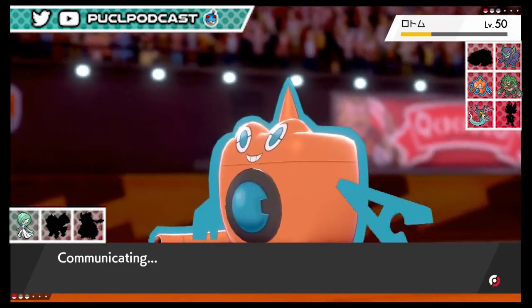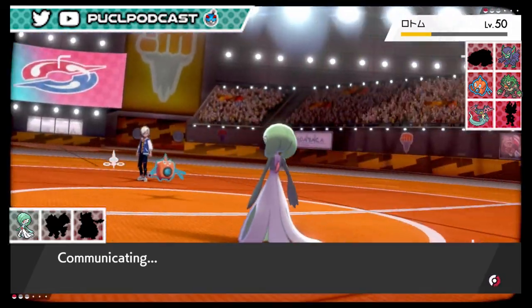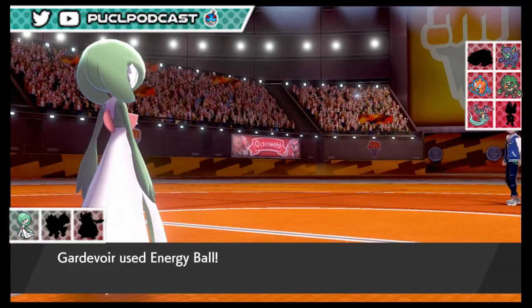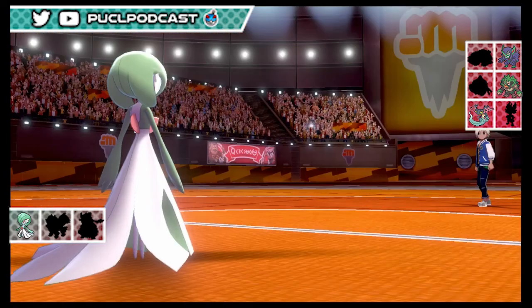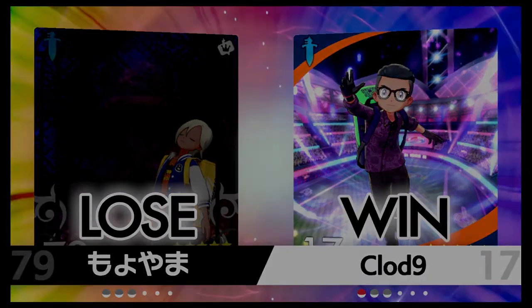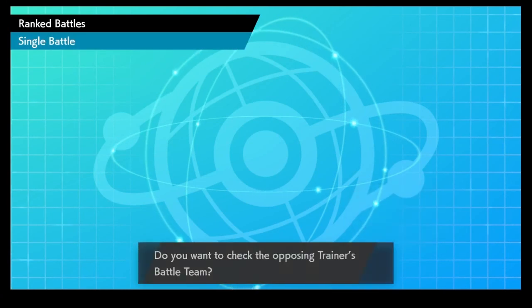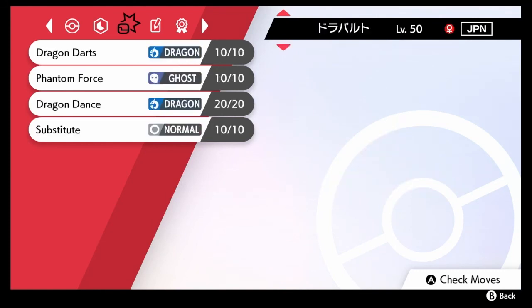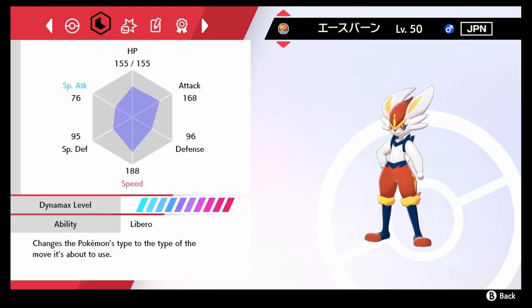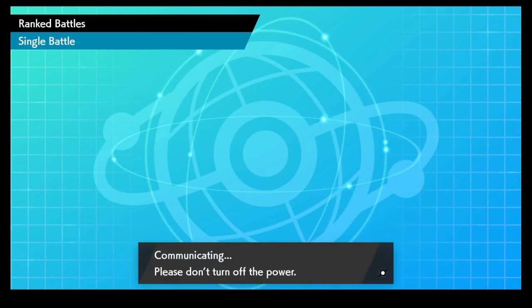Energy Ball kills it - he had an Iapapa Berry but it wasn't enough. That was really worrisome, came down to the last bit of health. We learned valuable information: after Stealth Rocks, Gigantamax Urshifu can survive a Max Airstream from a Life Orb Cinderace. We don't know if it was Jolly or Adamant - it was Jolly, so it would not have survived Adamant. Let's do one more battle with this team.